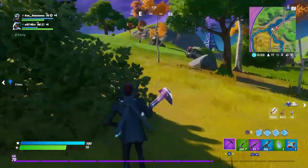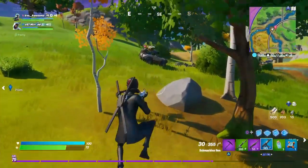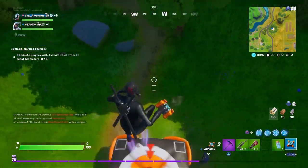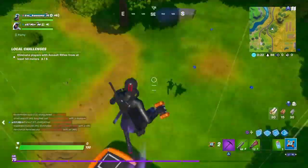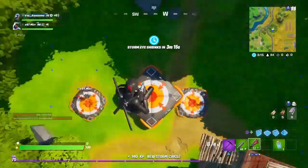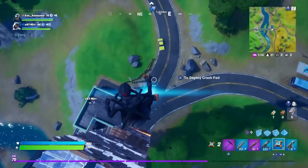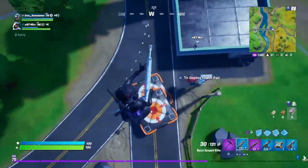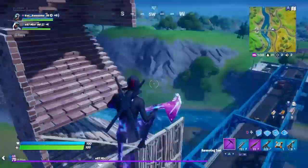The first two changes I want to show you guys are two brand new items. The first one is called the Crash Pad and the next one is called the Kingsman Umbrella. Here's what the Crash Pad looks like — as you can see you can catch your fall from anywhere. Here's me jumping off from a normal distance, and then here's me building up like crazy and jumping off. All you have to do is double tap the jump button or throw it on the ground — it works both ways.